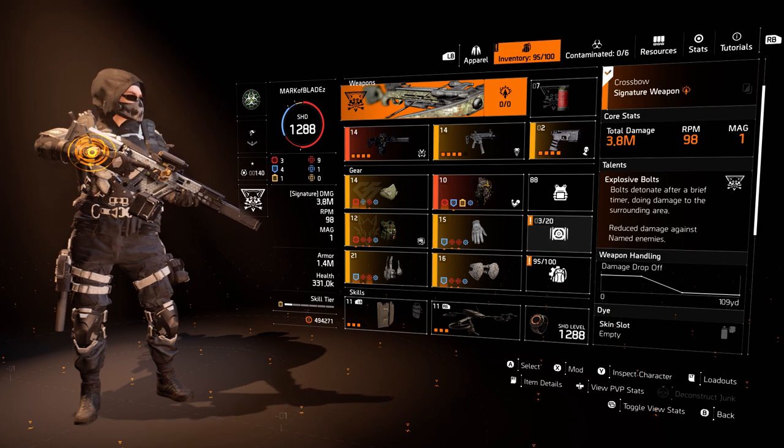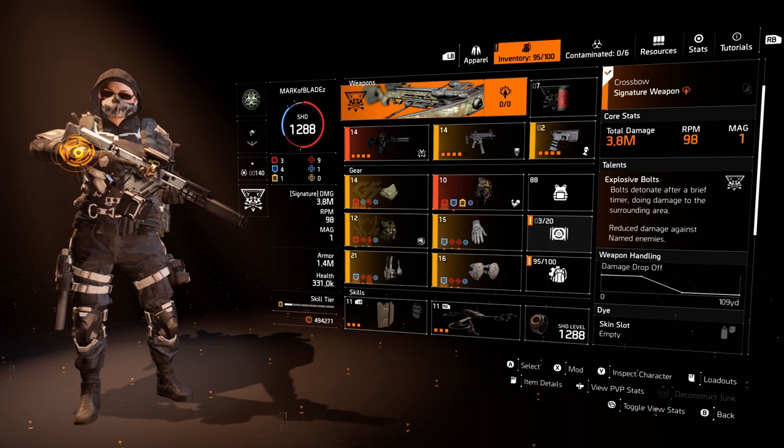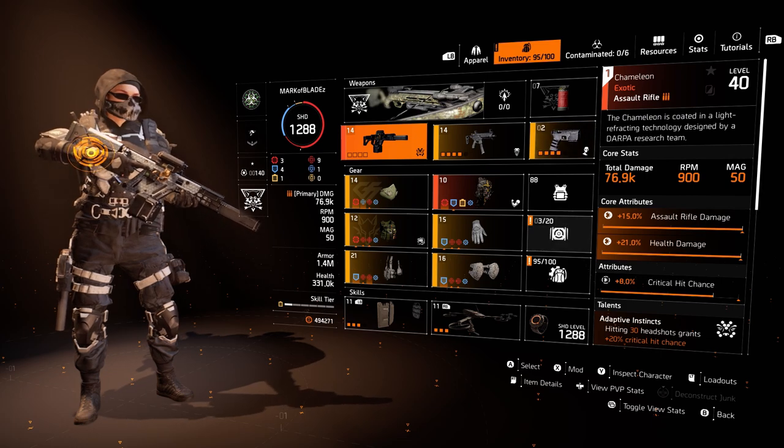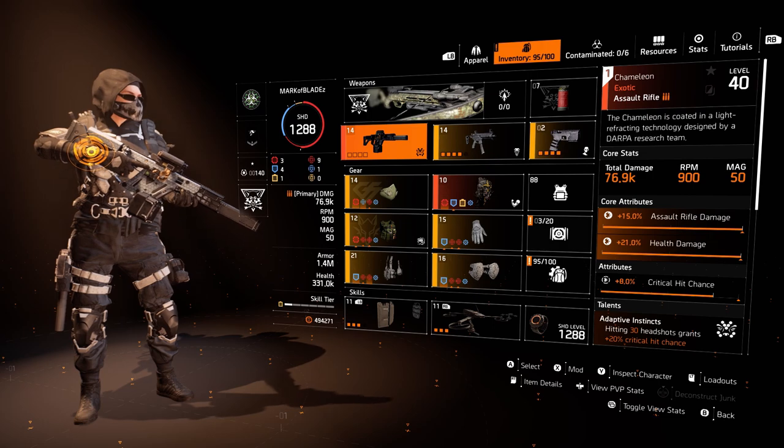Starting off with the specialisation: we are using the Survivalist because it gives us 10% protection from elites — that is the only reason I'm using this, just to max out that stat. Moving on to the primary weapon: this build is built around the Chameleon, my favourite AR in the game. If you choose to use another assault rifle, you're going to have to spec into a little bit more crit chance on this build.